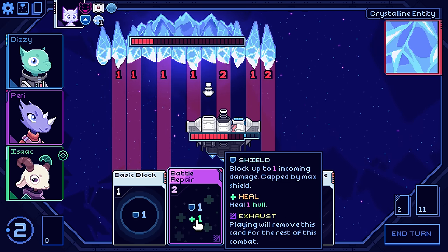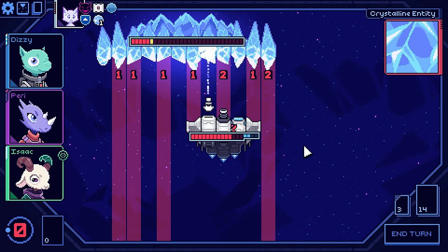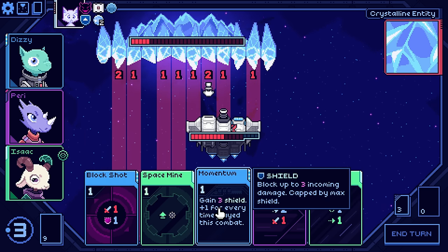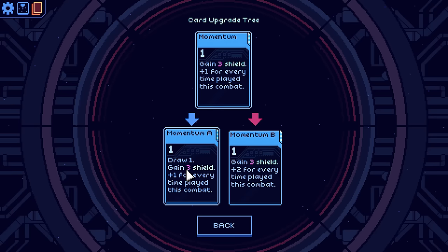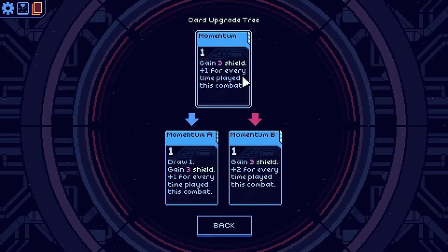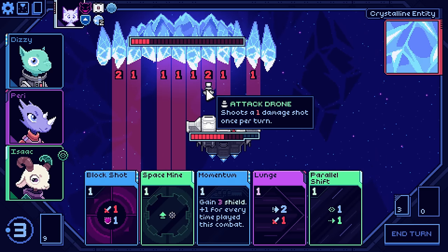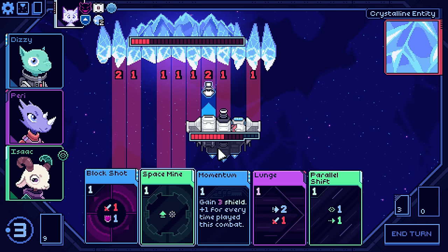So either way, even if I did move to the left I'm still taking the same amount of damage. Maybe in this scenario I just battle repair because a basic block and a basic dodge kind of equals out to the same thing. And then this card doesn't come up anymore. Okay, we're still getting one damage, but that was not the way I intended. I'm going to get hit for three in the current situation. Momentum now seems insane. If I upgrade this card, I get a card draw, gain three shields and plus one. Or I just go straight into here — plus two for every time it's played. That's sick too.